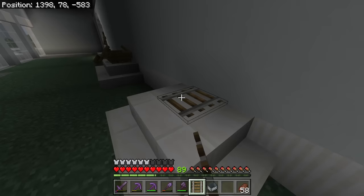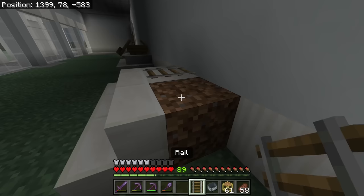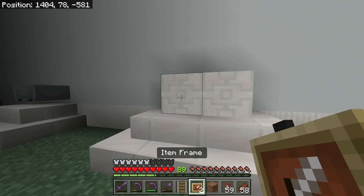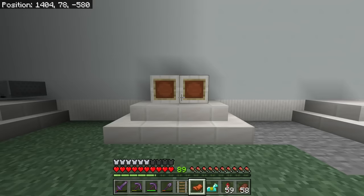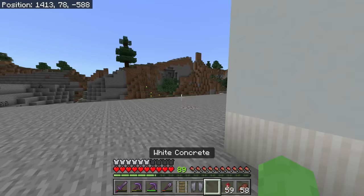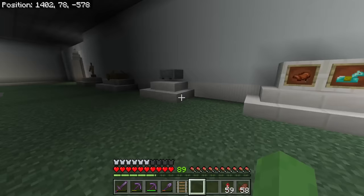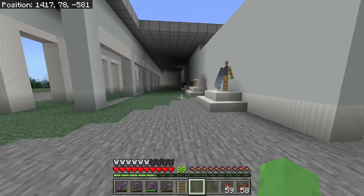We're going to put a mine cart here. Right here, we're going to have some item frames with just a saddle and horse armor. And then here, of course, we are going to put some elytra wings. The wall of traveling — or the hall of transportation. And then maybe over here, I could put like a rocket engine or some sort — I already built that in here, so this is good enough. It's just Minecraft-related stuff.